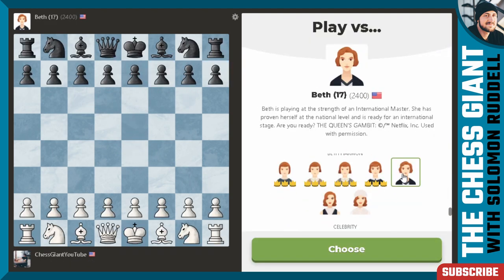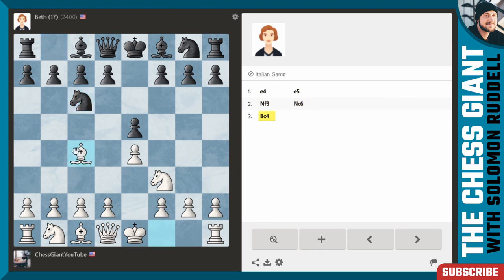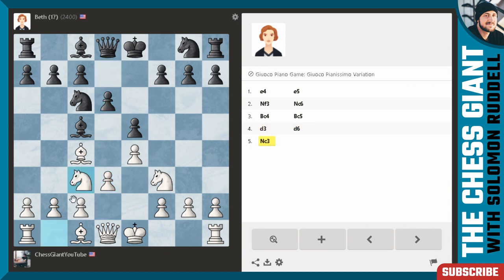New game. Now we're at 2400 — Beth is playing at the strength of an international master. Okay guys, I'm going to be honest — I'm an expert, I'm like 2100, so I doubt I'm going to win this one. But I'm going to give it everything that I got. e4, e5. Knight f3, knight c6. We'll play bishop c4 with the Giuoco Piano. Bishop c5. We'll play d3. D6. Knight c3. Knight f6. So now we have a locked up position — usually here I'll play bishop g5, but I'm second guessing myself.